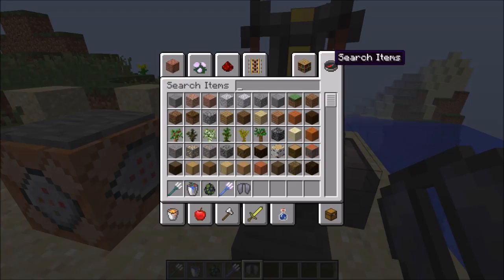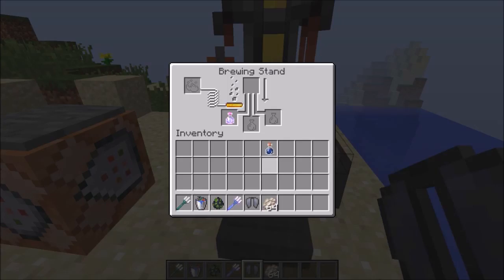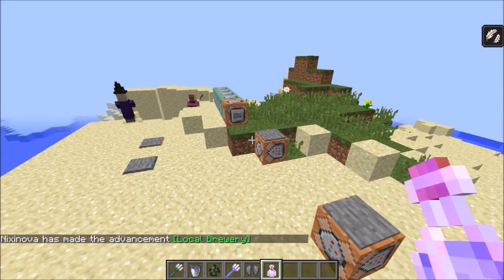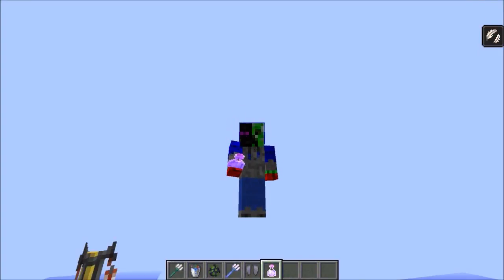Also with that phantom membrane, you can use it to brew potions of slow falling. So we can put that in there and now potion of slow falling. If we go up here and fall, we will fall very slowly.